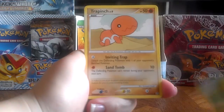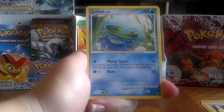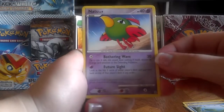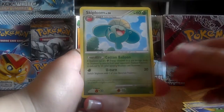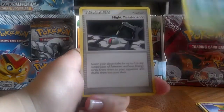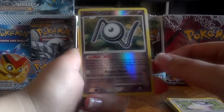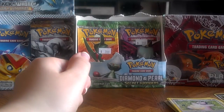Starting here with the Suncurrant, Trapinch, Pidgey, Lotad — that's a really, really cute artwork there, I like that one. Natu — I love the colors in this one, the red with the contrasting purple. Skiploom. I don't mean to make comments about all these cards, but they look so cute. Night Maintenance, Mill Tank, a Reverse Unknown N, and an Unknown S. Pretty cool.